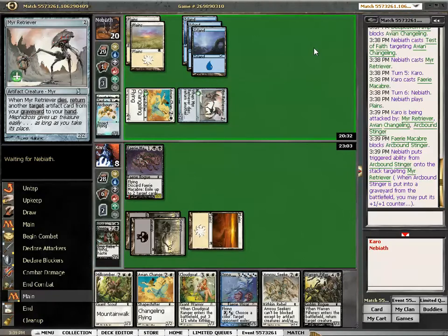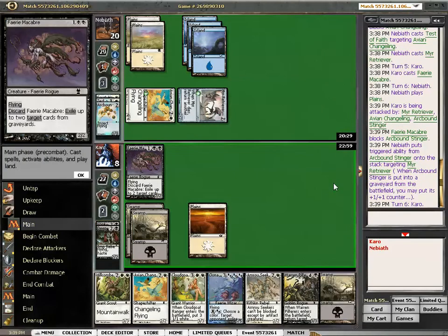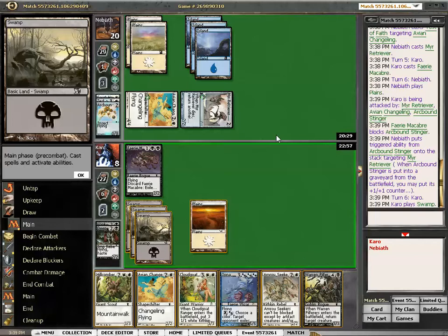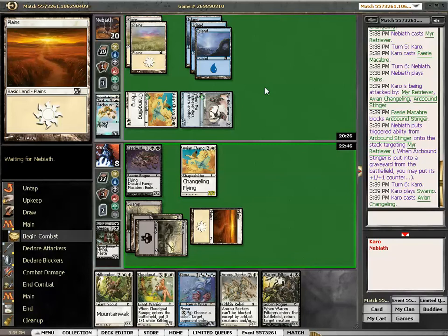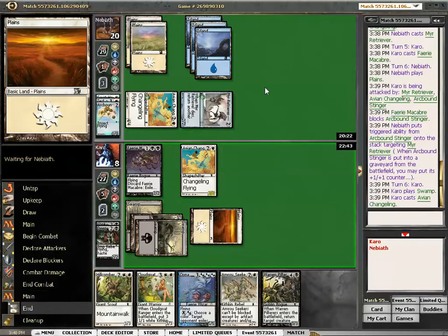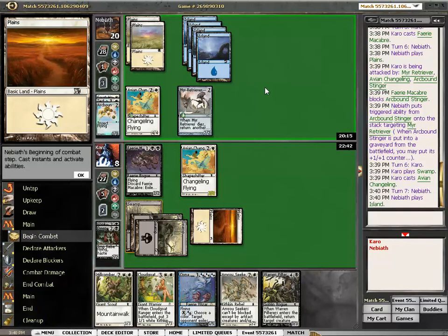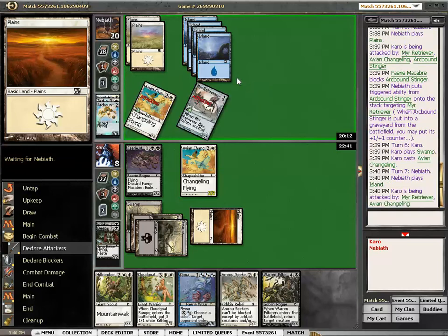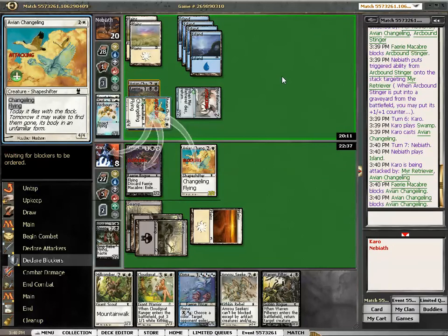I should have gone 18 lands. And actually getting the Stinkweed Imp back here isn't too bad, but I can get him back with the Pilferer next turn if I draw something. Now I'm going for the double block, and he has just one card left — so it might just work. And then of course if I get to play Oona, I might just out-value him totally. So let's hope he doesn't have a trick here, because in that case we are pretty much toast.